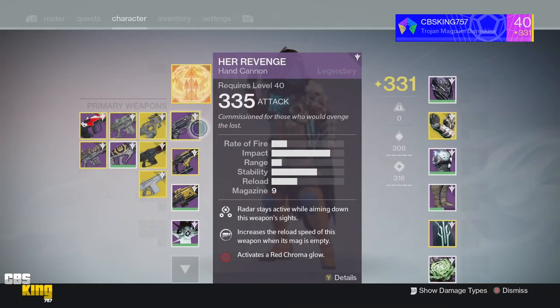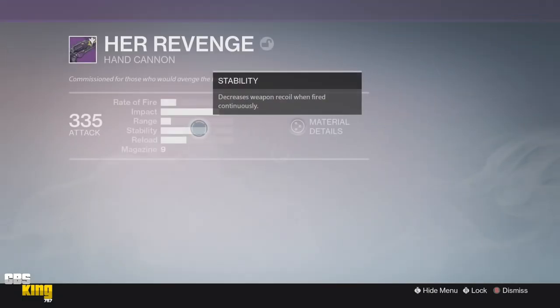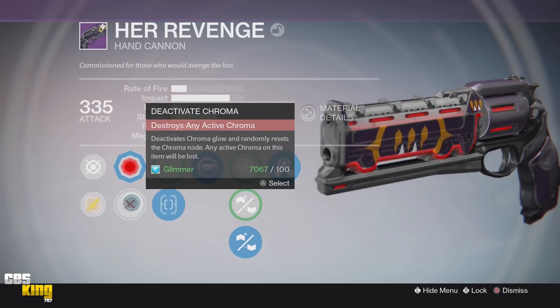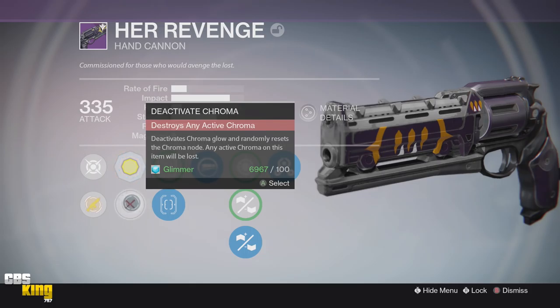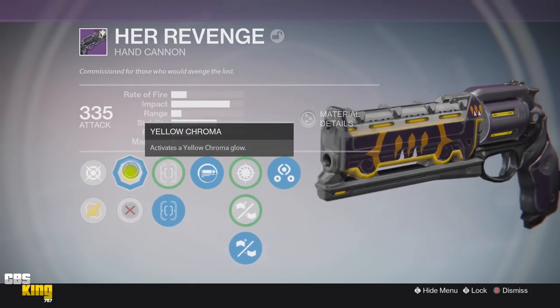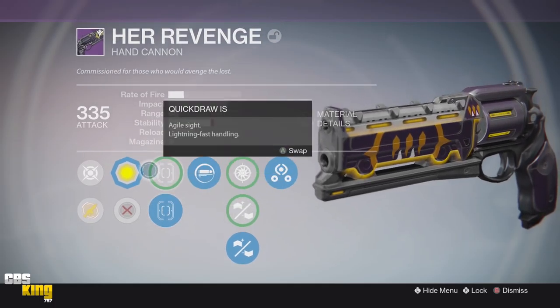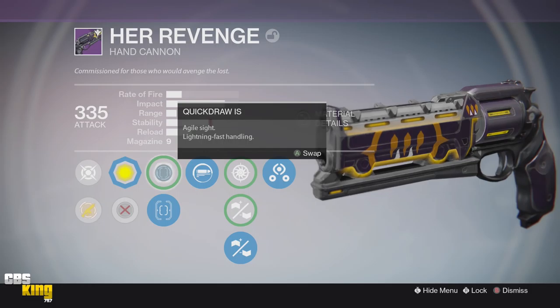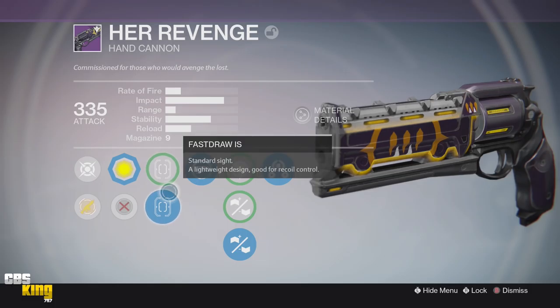To start off I went with the yellow chroma on this hand cannon because I originally went with red chroma first and it looks so plain and generic, so I went back to yellow and it just flowed really well. I know this is the third Prison of Elders exclusive weapon I've done with yellow chroma, but I think if it's not going to be yellow it's probably going to be blue. Each weapon looks different — this hand cannon, I thought red would look good but yellow just flows well with the way this hand cannon is built.